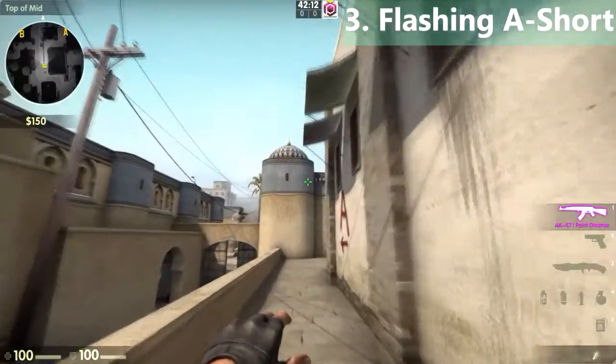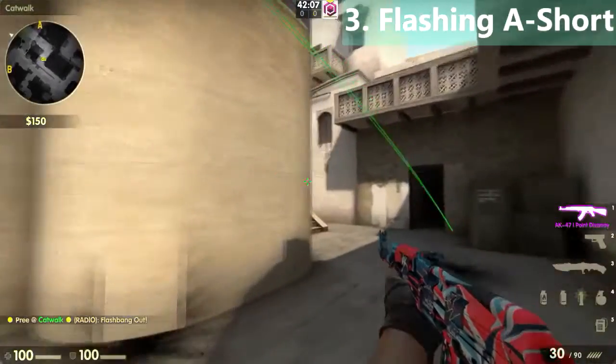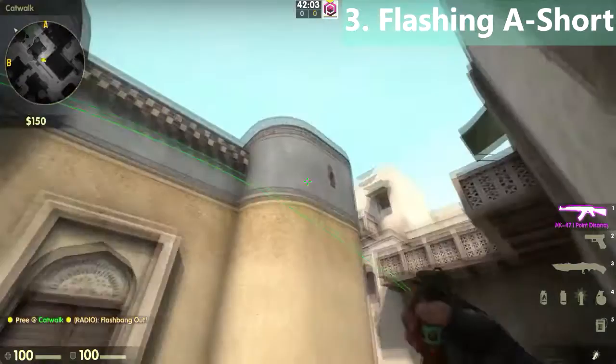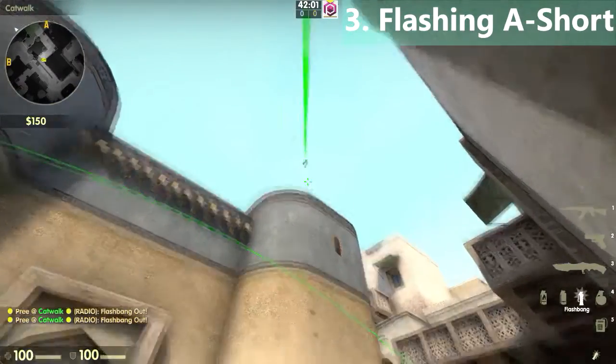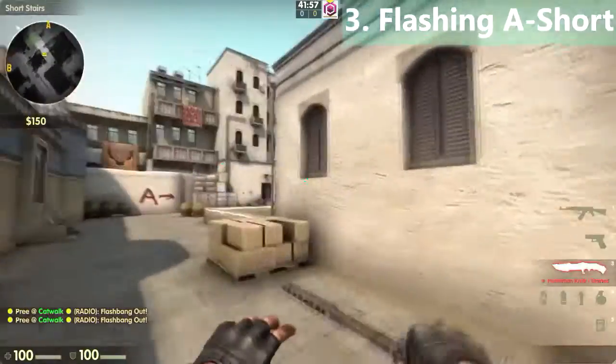In catwalk, you can throw a running flashbang against this rounded wall. This will flash anyone holding A short from the stairs area. You can also throw a flashbang over this wall, which will flash any CT holding from this area.